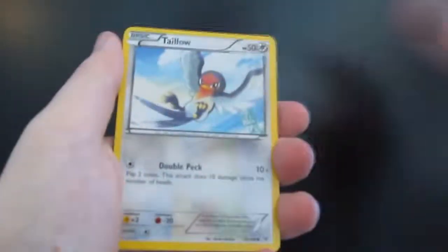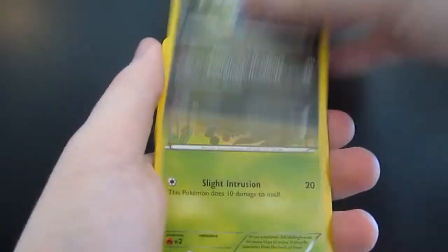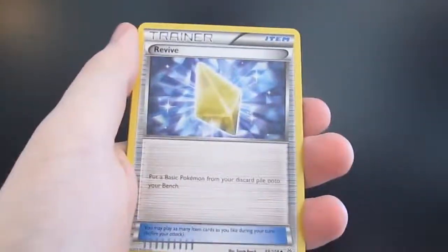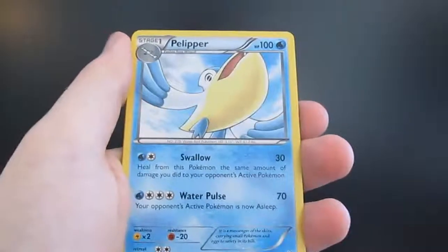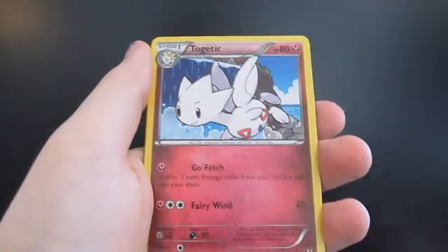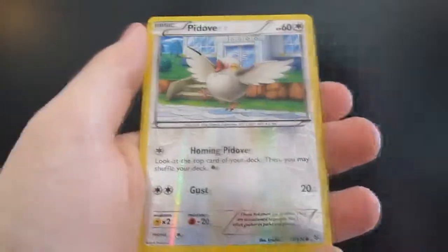There we go. So we got a Taillow, an Electrike, a Bagon, a Nincada, a Pidove, a Revive, a Pelipper — I don't like Pelipper — and a Togetic.